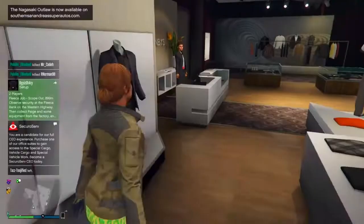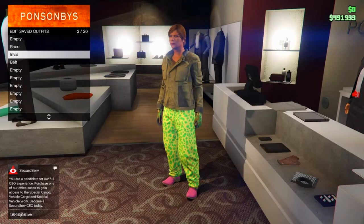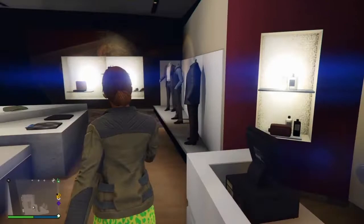That completes the second outfit. Save it to the second slot and call it 'grey one'. The names help when switching outfits during the glitch, so make sure you use colour or number coordinated names.